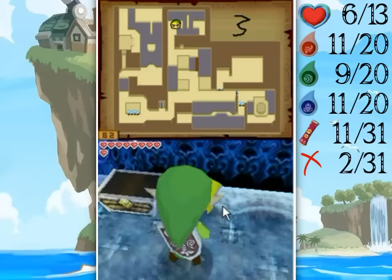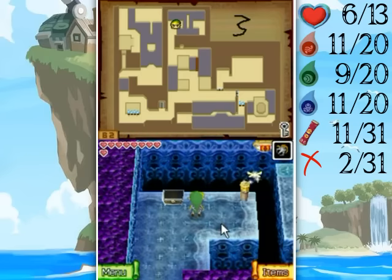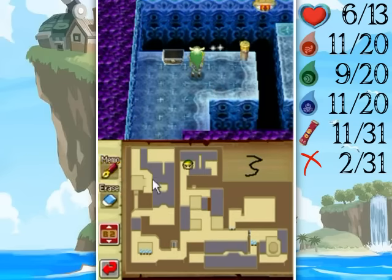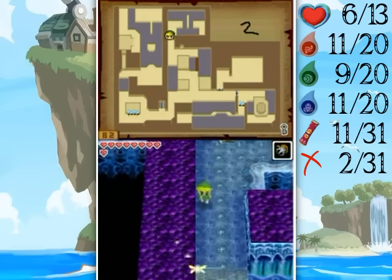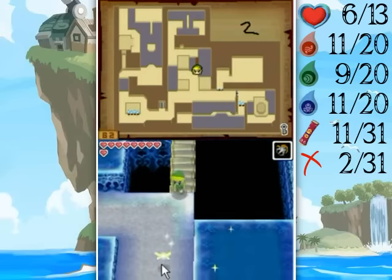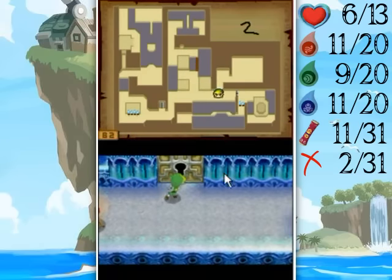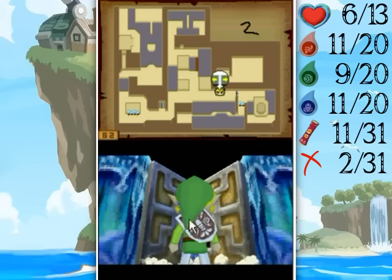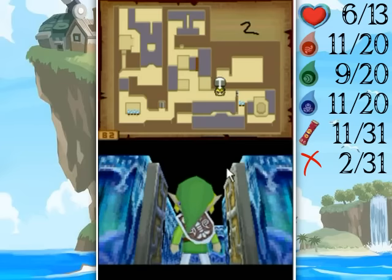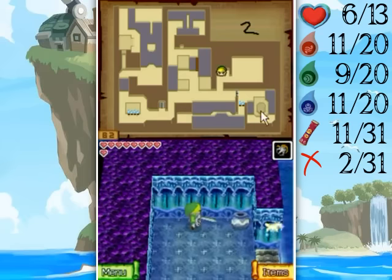And now you get a chest with a small key, yes! Which means two chests now. I haven't really had to mark anything on my map this dungeon thus far, other than the treasure chests. Small key — I think there's one more chest somewhere up here, and then the boss key in there.